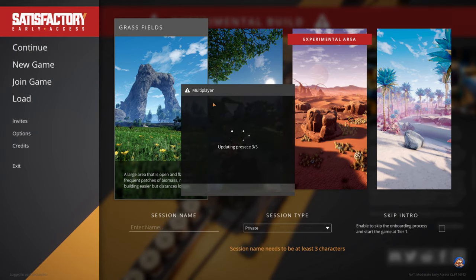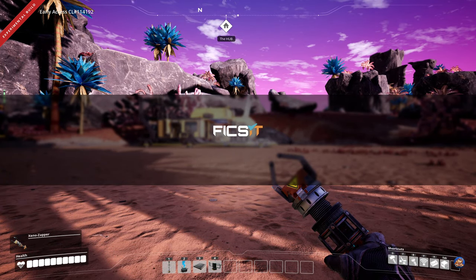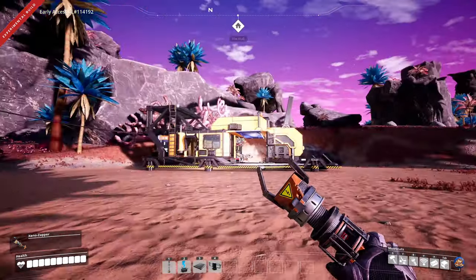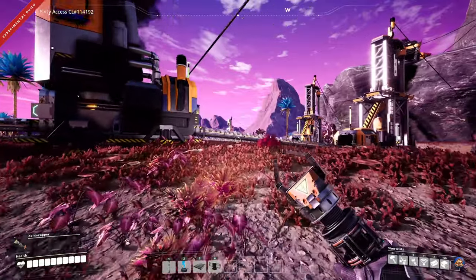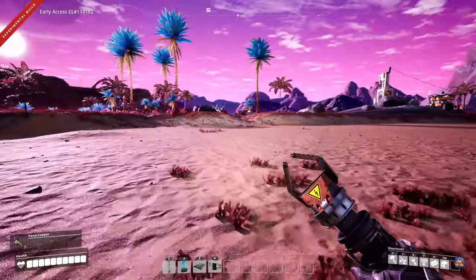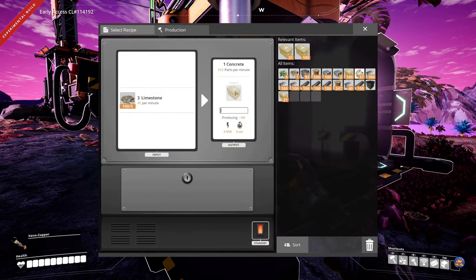Let's just jump into the game. I've already built a little bit — all the basic infrastructure so we can start right up at where the actual base building begins, because all of this is temporary. To give a quick tour: we are at a more northern point of the biome. We have two pure iron ore nodes here, and one pure limestone node over there, which is quite useful. I should go pick up the concrete as well.